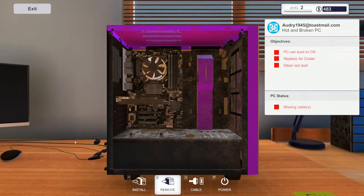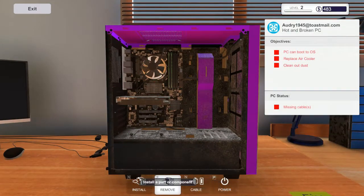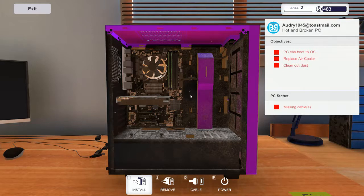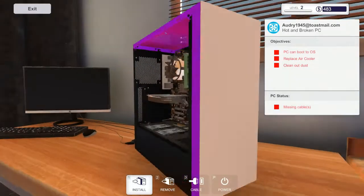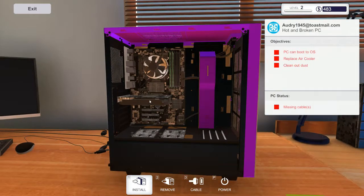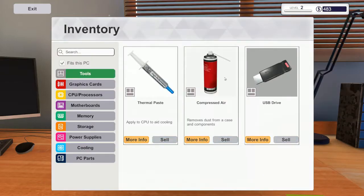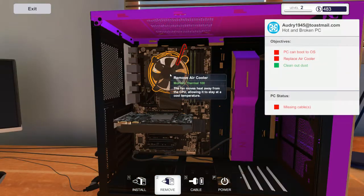Blow it out. The outside is actually in really good shape — doesn't look like there's any dust there. But holy cow, look at the inside! That is a true thing — I mean I've seen PCs come in where they were just in terrible shape. There it went — it cleaned it. Cleaned out dust is all taken care of. I've seen them come in where there were giant dust bunnies in the bottom of the case.